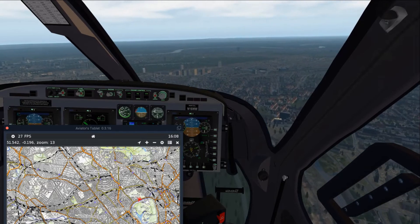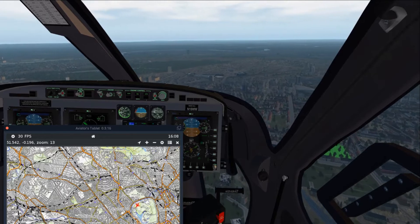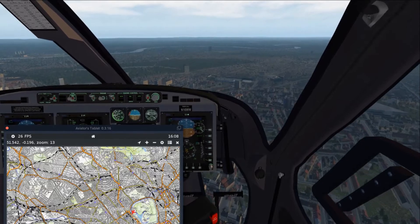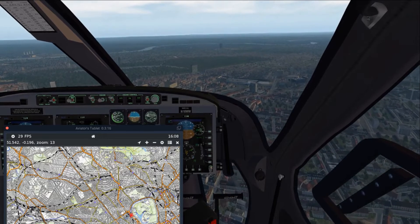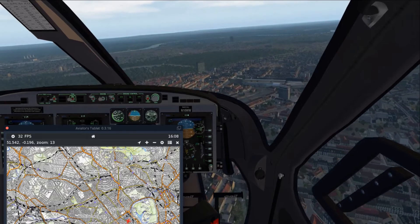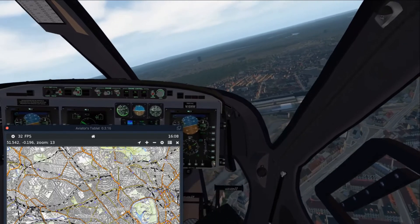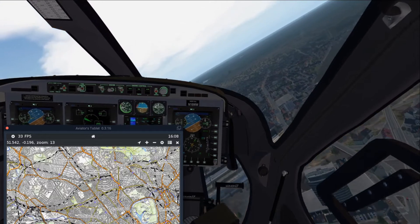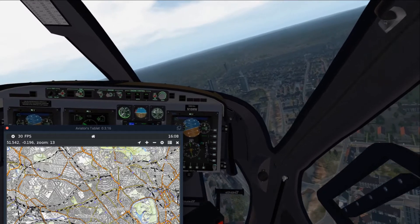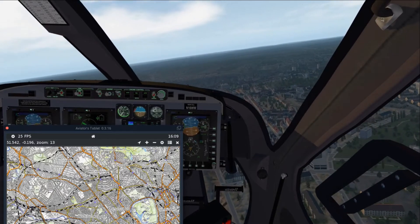We're going to bring the helicopter around. Beneath us now is Regent's Park, and as you can see there's a circle inside it — that is the inner circle. Then there's a bigger road that goes around it, very good for cycling, which is the outer circle. I cycle along there — I live in London, born in London, and hopefully die in London. I go cycling there quite often.